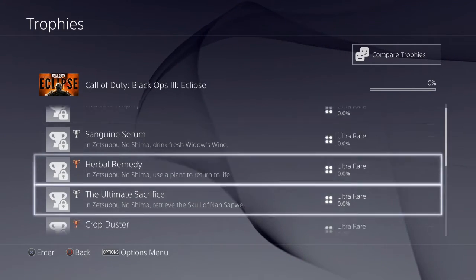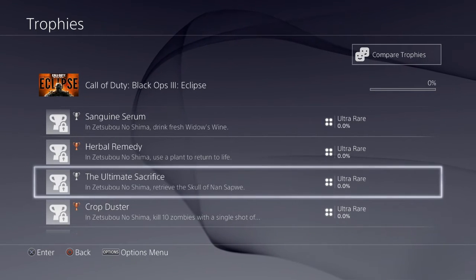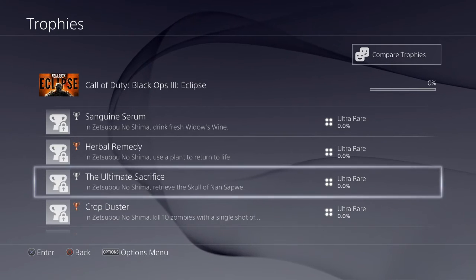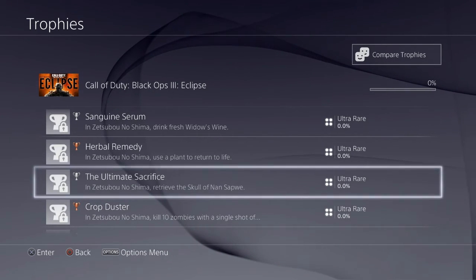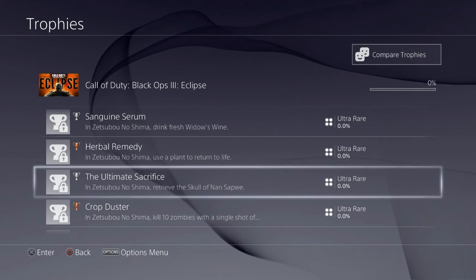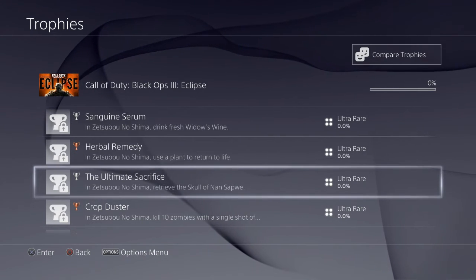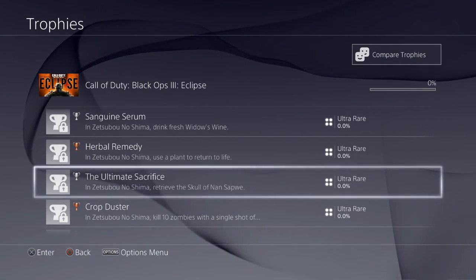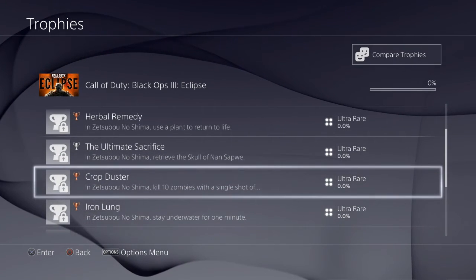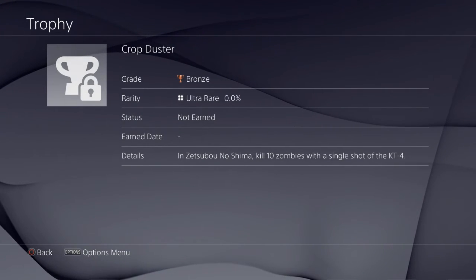The Ultimate Sacrifice trophy in Zetsubo No Shima: retrieve the Skull of Nan Sapwe. I'm pretty sure that's the wonder weapon from the leaked PC files, so you're probably supposed to build a wonder weapon to earn this one.